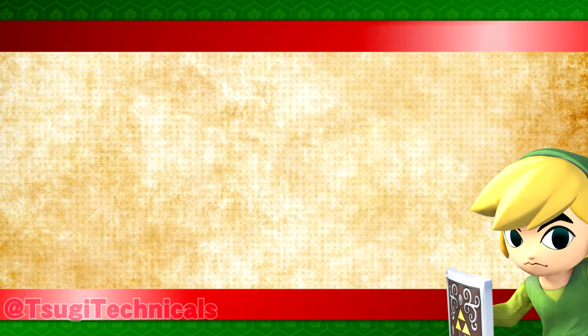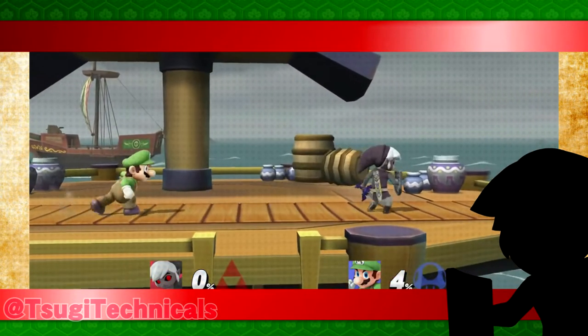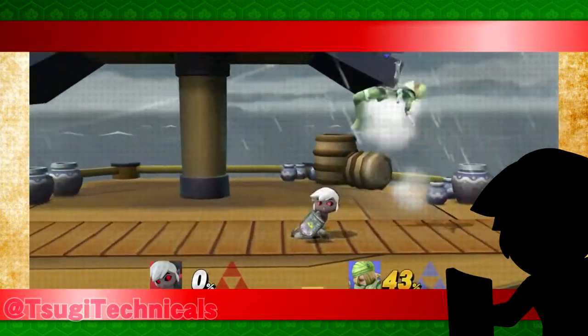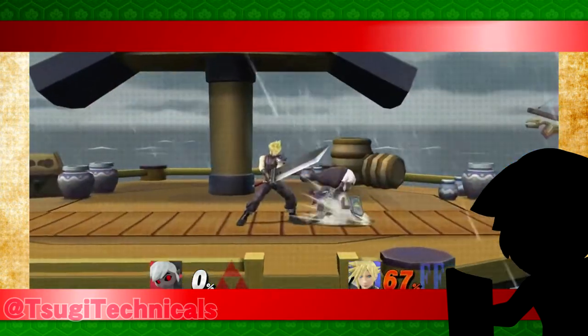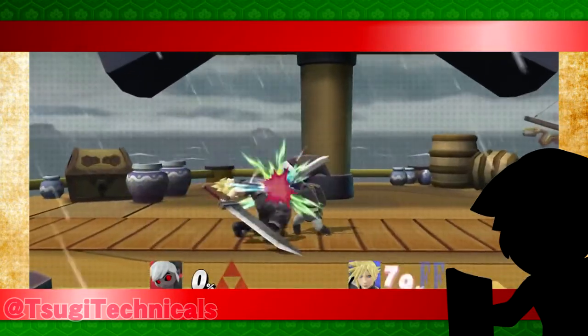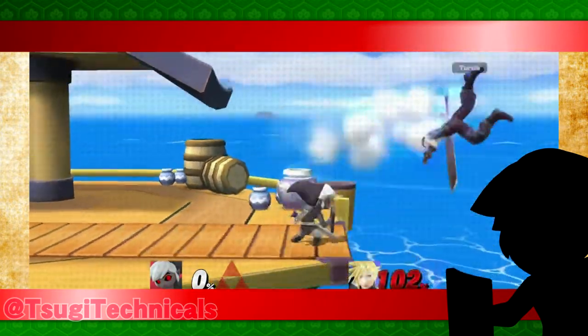The next possibility out of Slide Canceling is down-tilt. This one I found the most promise in — not only is it a safe poke on shield, but it also has its own true confirms and mixups. At lower percents, Slide Cancel down-tilt into perfect pivot up-tilt is a thing. Around 70%, Slide Cancel down-tilt into grab is actually a confirm. I was surprised when I saw this, but it's easily avoidable with DI away. Most people won't even be ready to DI this option, so it's a cute combo to keep in your pocket. If you don't want to commit to a grab, up smash works just as well. At the ledge, Slide Cancel down-tilt can confirm into a fair follow-up or 50-50 scenario.